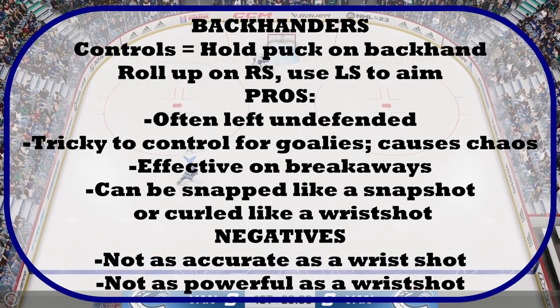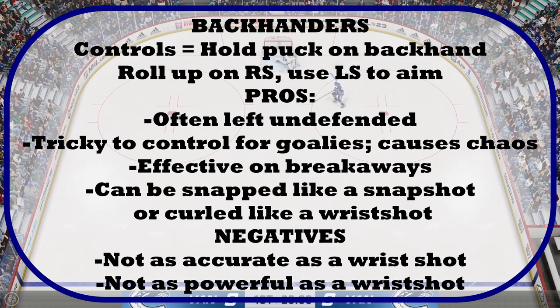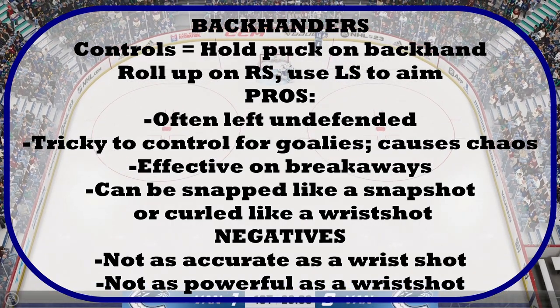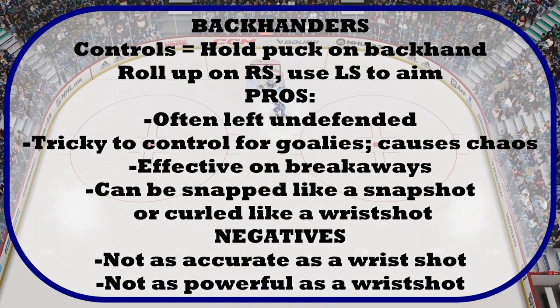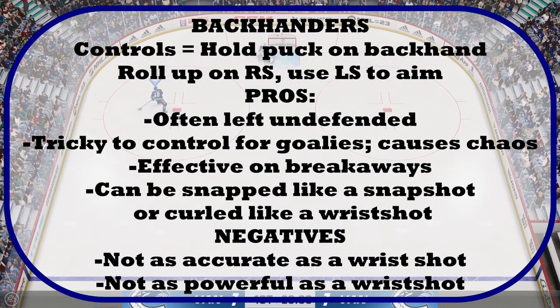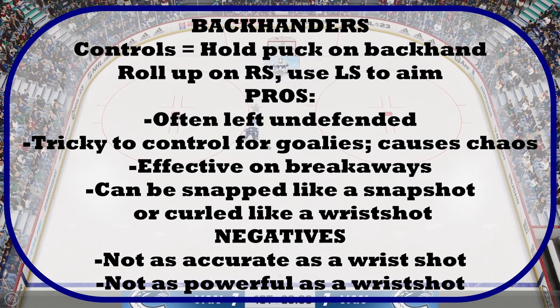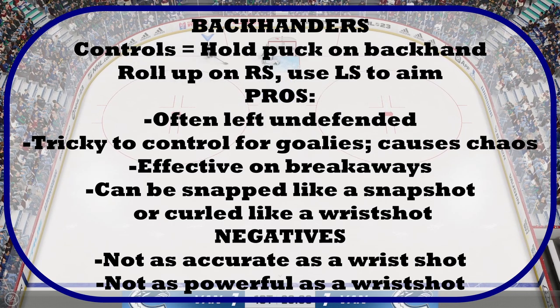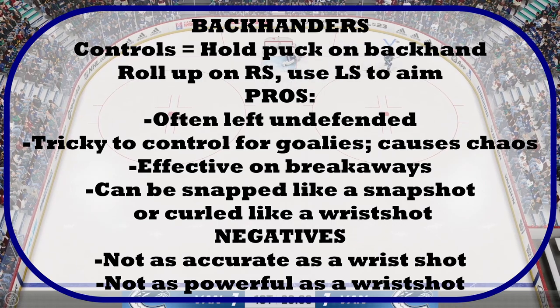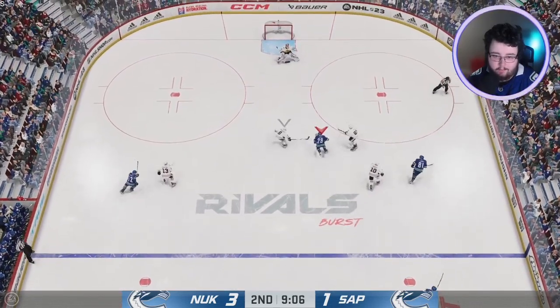Let's talk about backhanders. The controls: hold the puck on the backhand and roll up on the right stick. The pros are it is often left undefended since most players are more worried about a forehand shot, it is tricky to control for goalies, and it can create chaos with a rebound or deflection. It is also very effective on breakaways this year — NHL 23 seems to be the year of the backhand on the breakaway. The negatives: it is not as accurate or powerful as a snap or wrist shot.